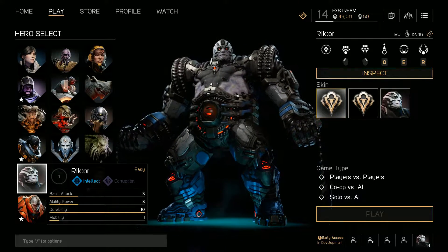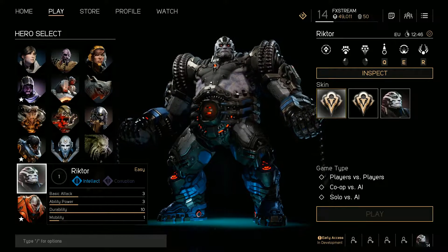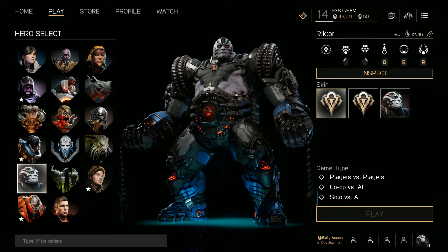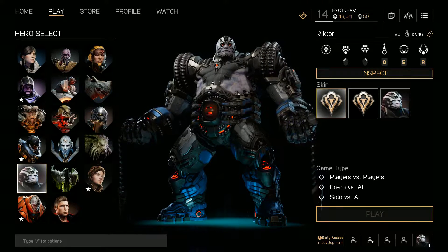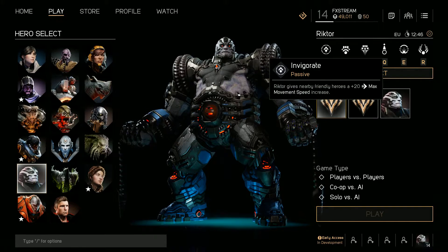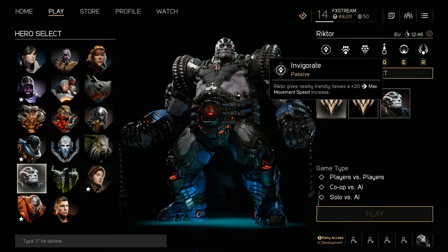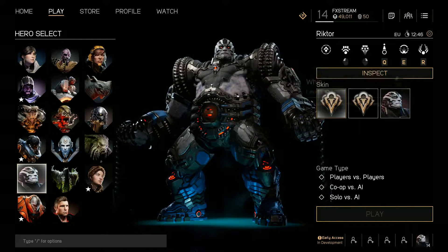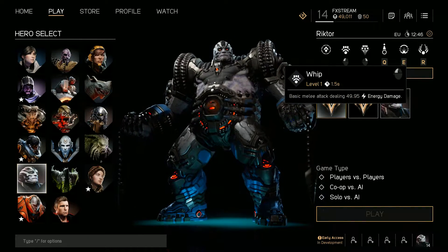His abilities are: Invigorate — Rictor gives nearby friendly heroes a movement speed increase. He's got a Whip ability as his main attack, where Rictor whips his chain into a melee attack. He's also got Shock Therapy — once activated, Rictor's next whip attack will deal damage, apply a slow, and a silence to his target.